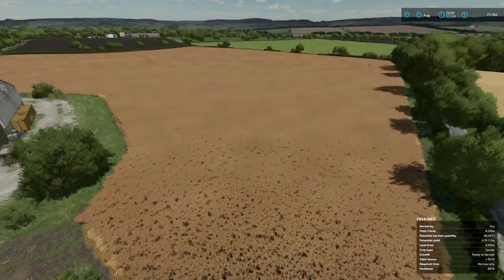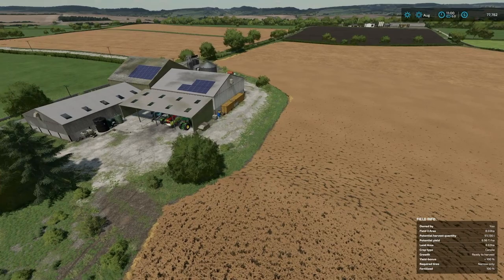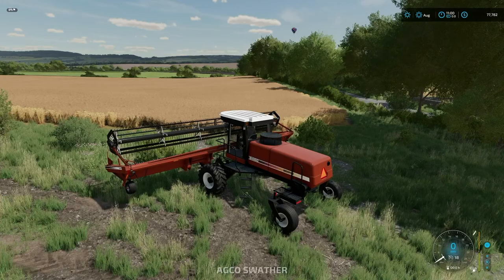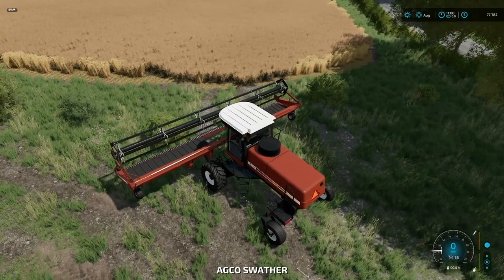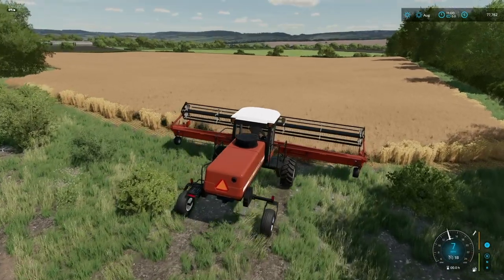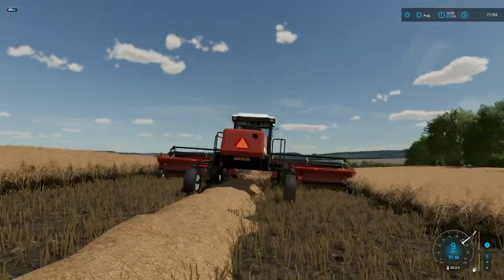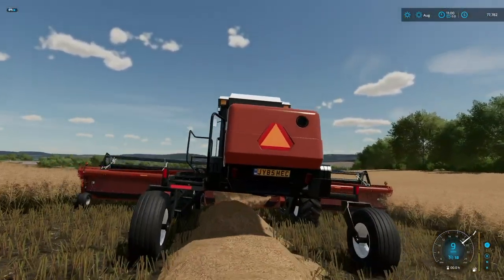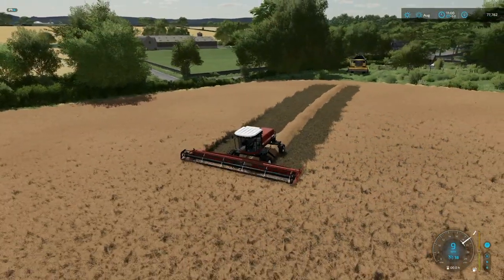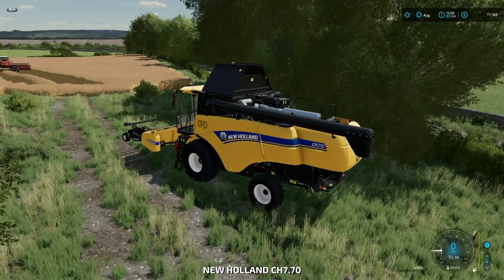Just to show you this working on a mod map, I've jumped into Comston Farm and we're going to be checking this out with some canola. Let's jump over here with the Hesston baler — I did maybe cheat canola into the field — so we'll start into the field right about there. As you can see, that is not straw, that is canola looking very, very good.